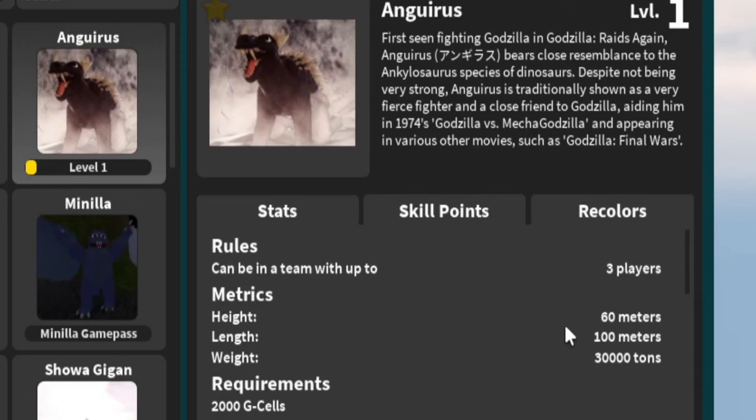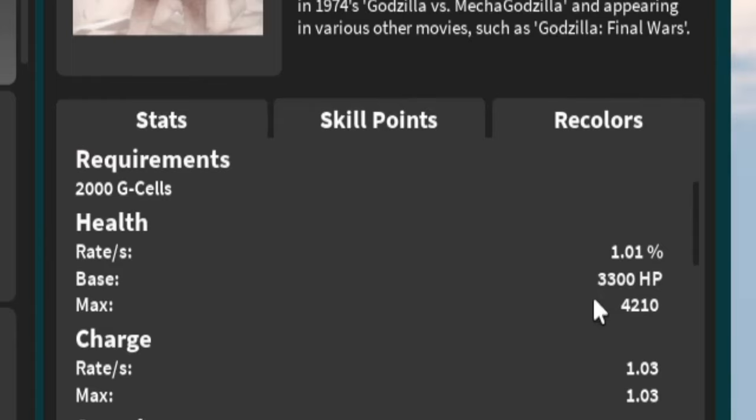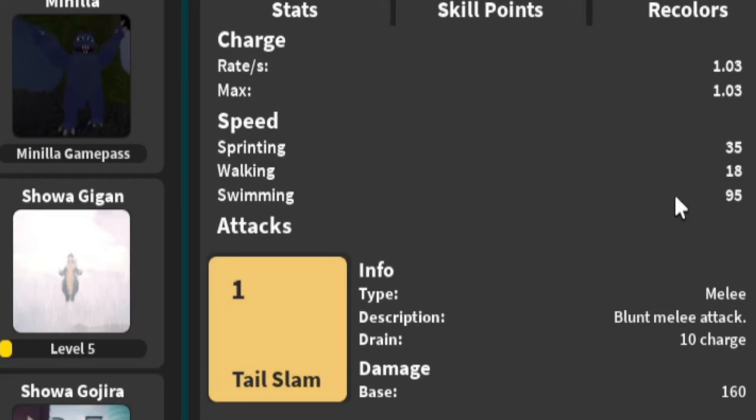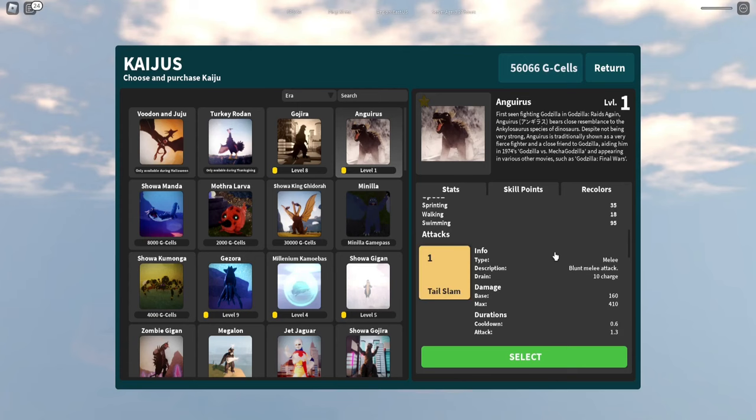He's 60 meters tall, 100 meters in length, and weighs 30,000 tons, and costs 2,000 G-cells. He's got a health regen rate of 1.01%, max base health of 3,300, and a max health of 4,210. His energy regen rate is 1.03 every second, with a max of 1.03. His sprinting speed is 35, walking speed is 18, and swimming speed is 95. We'll go over all the moves when we actually get into the showcase.